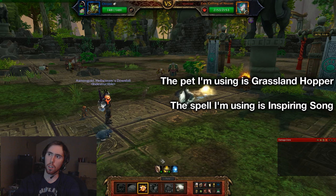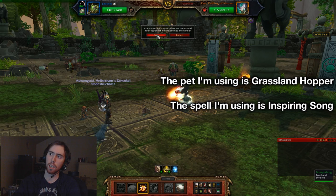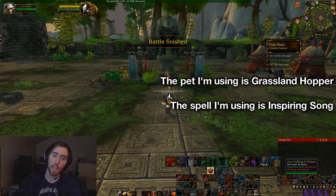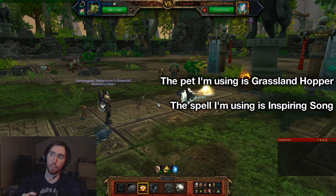I'm using the Grasslands Hopper here because basically he casts a heal that heals everybody on your team while N'Zao charges, so he doesn't do any damage on the first turn. You want to be faster than him — you have to have a pet that's faster than him.